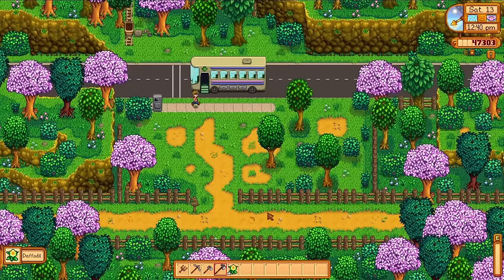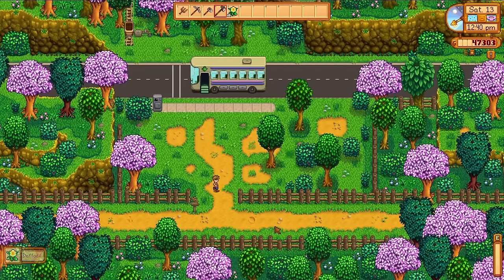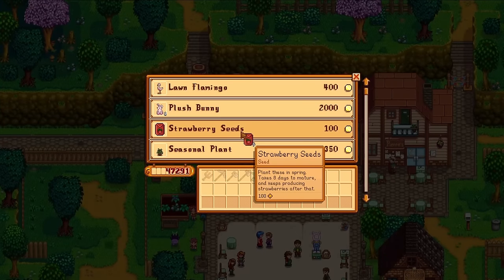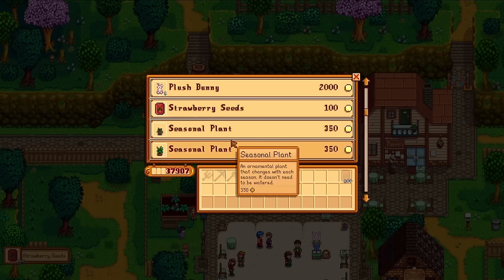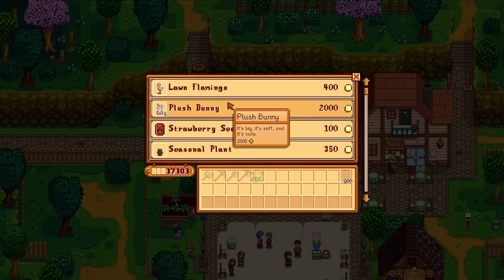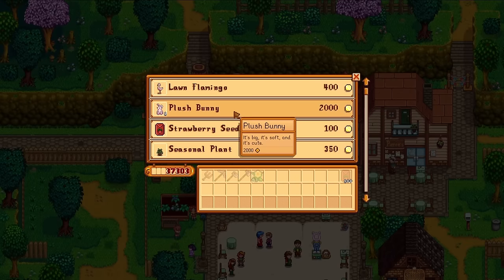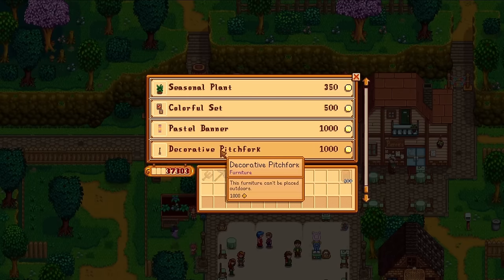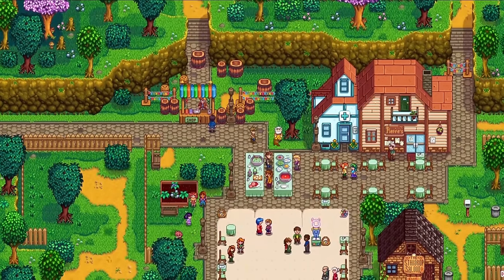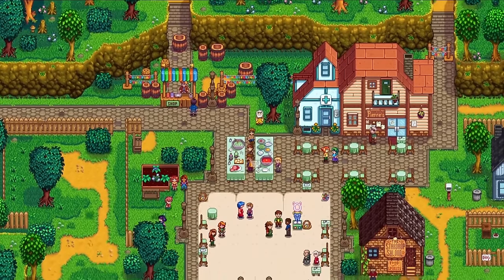Events are special days in which all of the shops are closed and something fun is happening somewhere on the map. In the shop of this spring egg event are some seeds that are not available otherwise. I buy 100 strawberry seeds. If you haven't met everybody in town yet, during a festival is the time to do it because pretty much everybody shows up every time. Festivals repeat every single year, so if you miss one, it's okay.